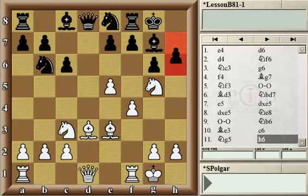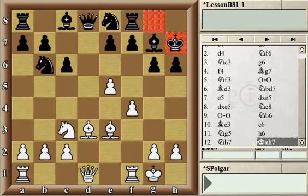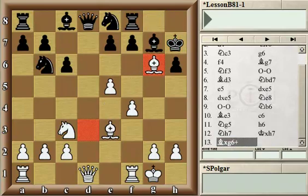So after h6, Knight h7 — the point is that if now the Black King captures the knight, then the bishop captures on g6, and voilà — here comes the discovery: the Black Queen will be lost after Black responds to the check by the bishop.